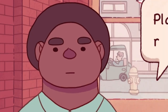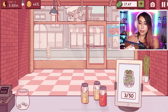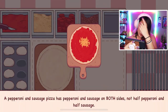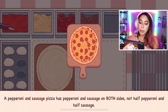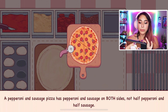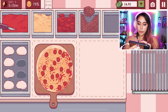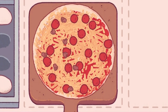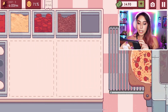Here you go sir. I thought he was gonna get mad at me — he looked like he was mad. Pepperoni and sausage coming right up sir! A pepperoni and sausage pizza has pepperoni and sausage on both sides — not half pepperoni or half sausage. Got it. Alright, there's the pepperoni, and here's the sausage. My first pepperoni and sausage pizza!